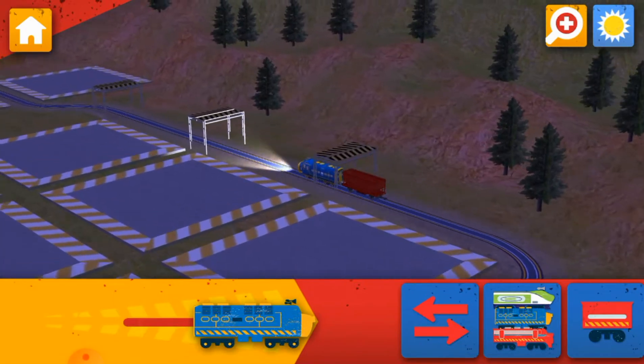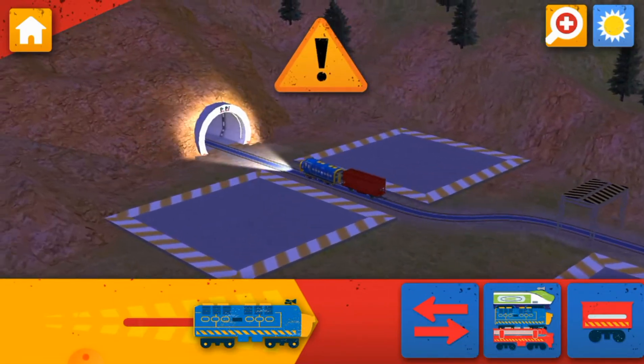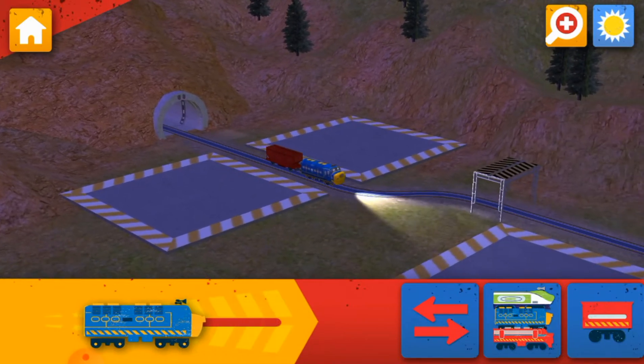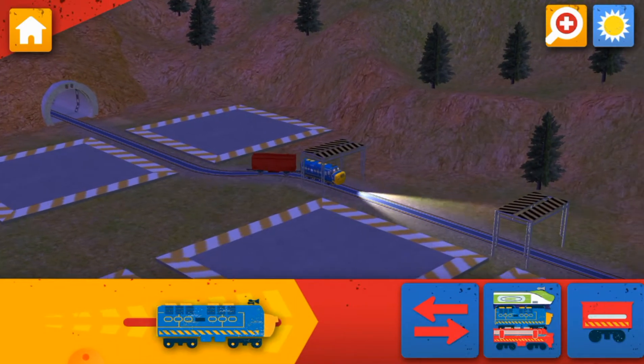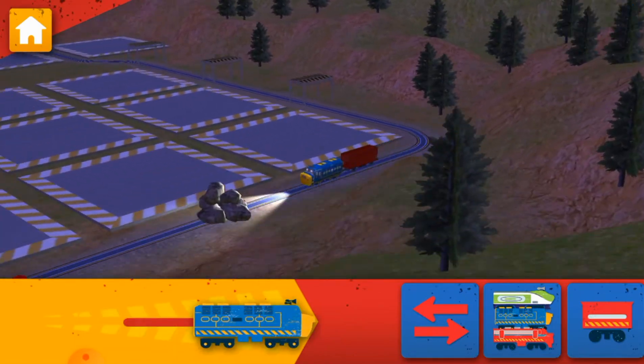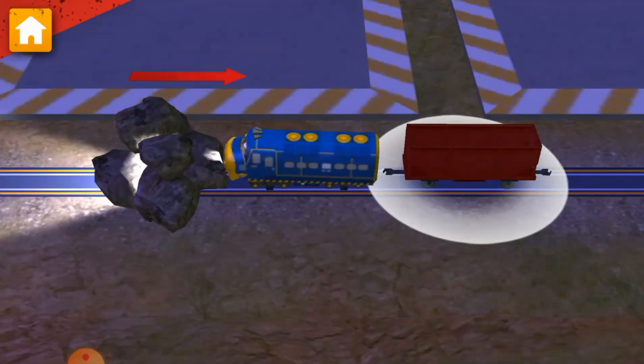Honking horns! There's a problem. Rocks have fallen on the track. Find the rock pile and clear them away. Now drag all of the rocks into the hopper car to clear the track.